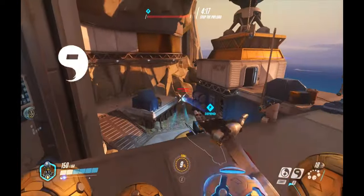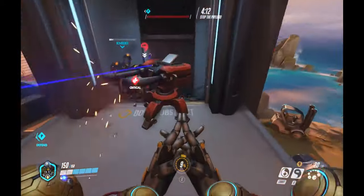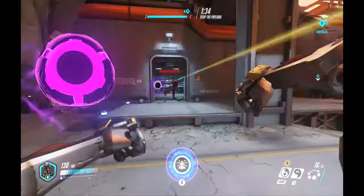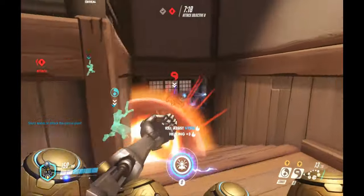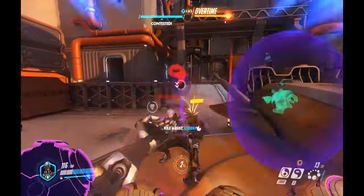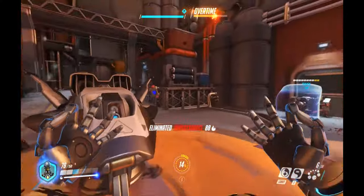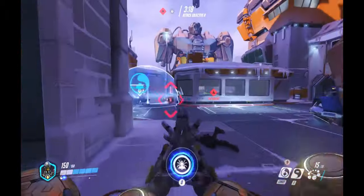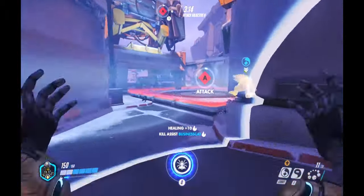The next move we're gonna talk about is Orb of Discord. This is Zenyatta's primary utility attack — it's his E. You throw an orb onto an enemy and it increases all damage they take by 50%. This move has an incredible range and it's very good at picking off high health targets. It also marks the enemy, so you can see where they are through walls or if they're hiding behind something. It's great to mark Hanzos or Widowmakers so you can protect yourself from dying. Like Harmony, Orb of Discord can only be cast on one target at a time and does not cost any ammo to use.